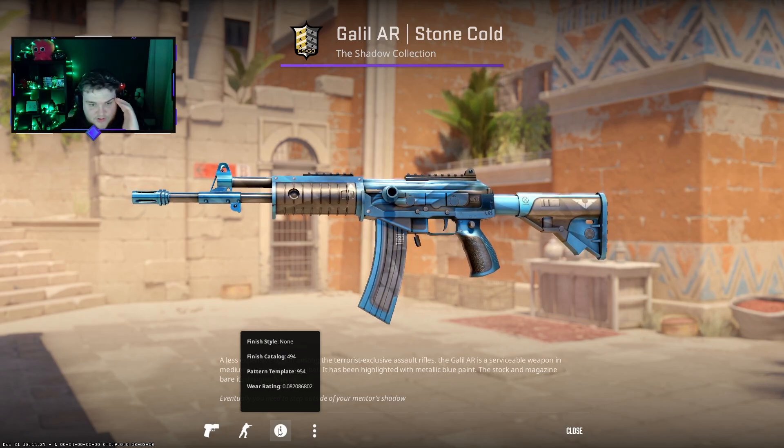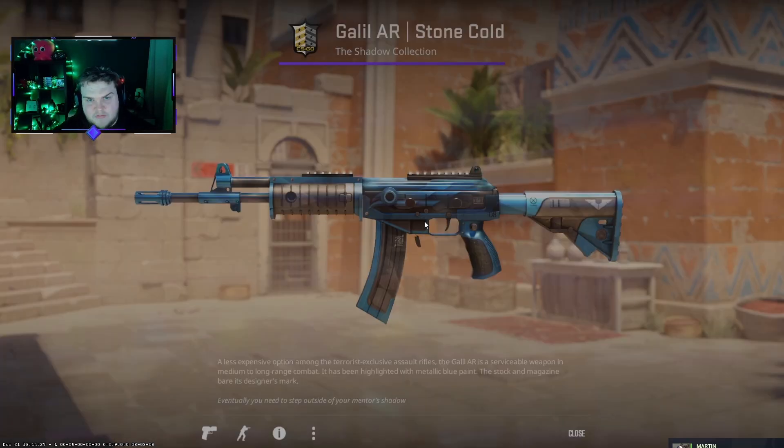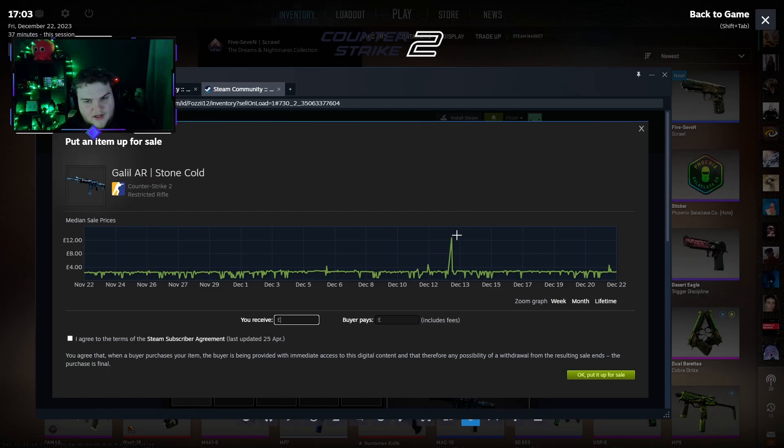So for future trade-up videos, when you guys are giving me suggestions, I need to be aware that floats matter. A 0.08 — a nice low float Minwear — hopefully gets us some money back. It had a price spike because someone bought one for £12, not sure why. But the current price is £2.52, so you'd realistically get about £2.19 after fees, meaning basically a pound has been lost. You might get a slight premium for the low float, but I don't think it'll close that £3.30 gap.